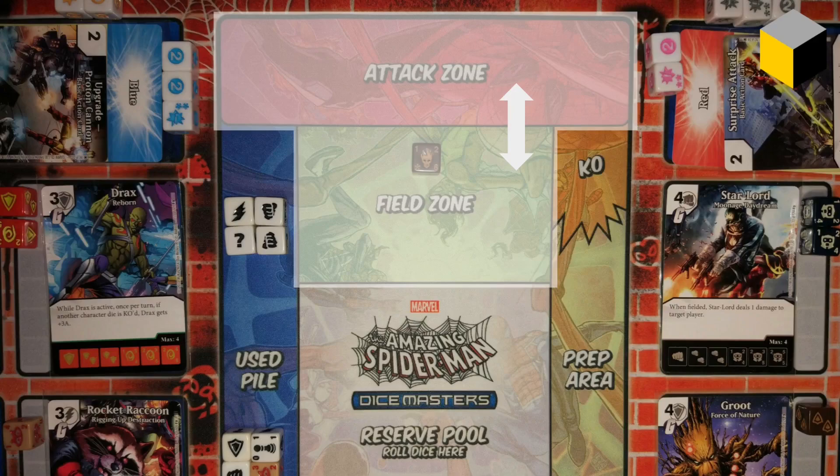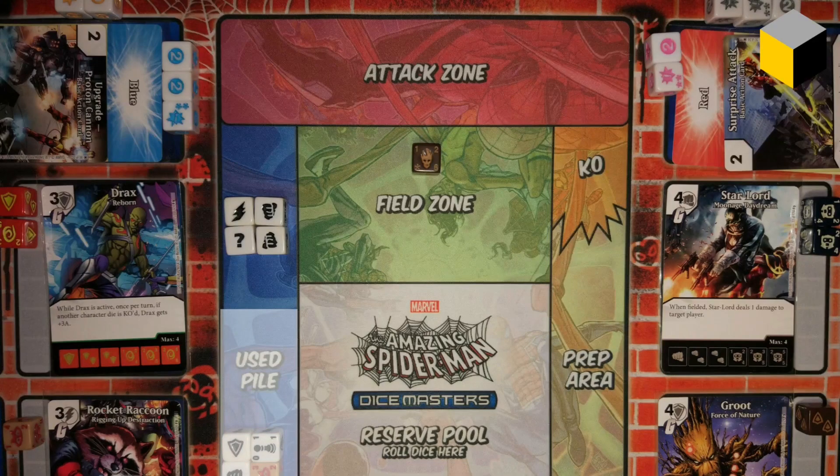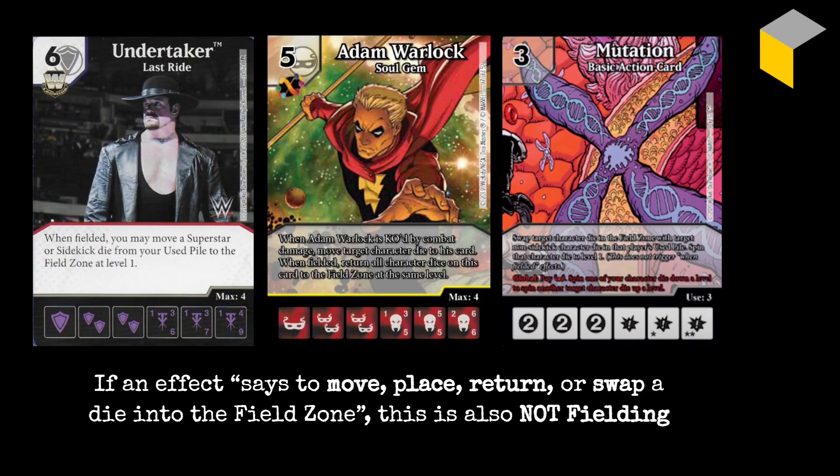While we're on this dice mat: the prep area and KO area are all one area — the KO notation is just a convenience, but really it's just part of the prep area, not even a subzone. And your used pile very definitely is a separate place from out of play, which some people put on the top, some on the bottom — there's a video about that worth checking out. So: attack zone and field zone are the same thing; KO and prep area are the same thing; but used pile is very definitely separate from out of play. Additionally, if an effect says to move or place or return or swap a die into the field zone, this is also not fielding — it basically needs to say explicitly 'field' in order to be fielding.